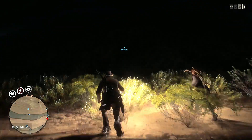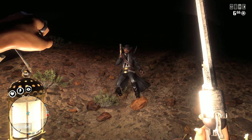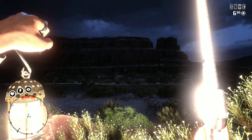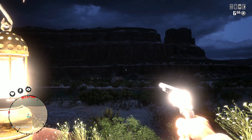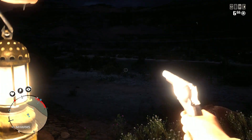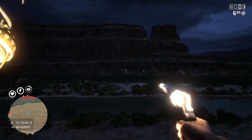Alright, so the first thing you're going to want to do is go first person. Equip your sidearm, and once you have that, face the waypoint. You're going to have to kind of claw your controller here, so instead of pressing A with your thumb, you're going to want to press A with your pointer finger — your right pointer finger. Aim at the waypoint, press A with your right pointer finger, and you're going to back up against the ledge.